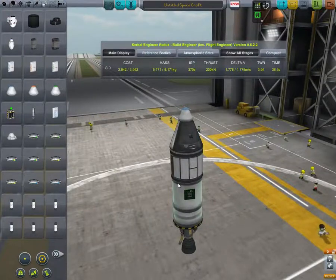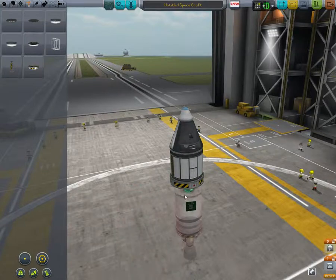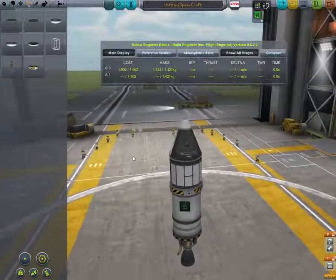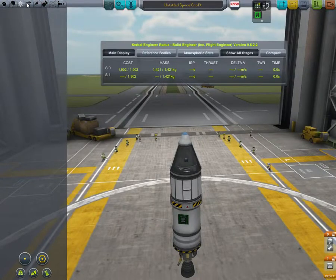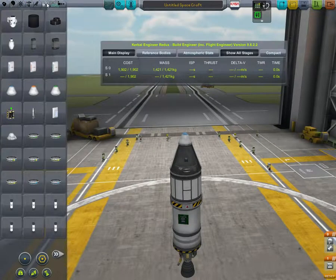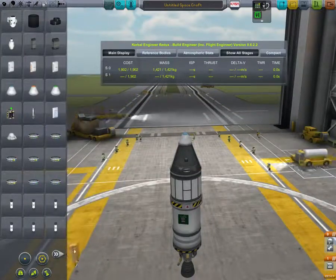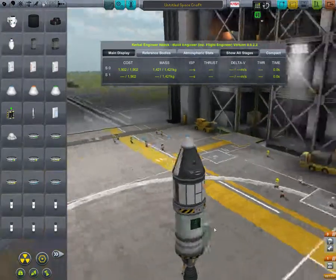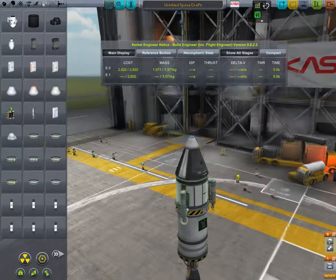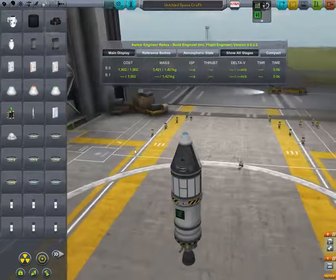I'm going to put a structural component on — a decoupler — which is what we use to separate stages on a rocket. I'm going to launch a Kerbal up, they're going to take some scientific readings, and then land safely back down. I was going to put landing legs on, but that's on the door of the science lab, so we're going to forget about the landing legs.